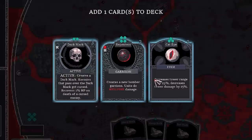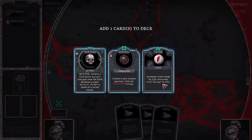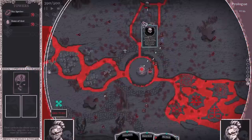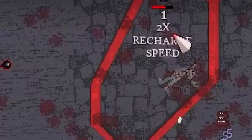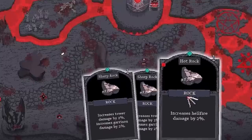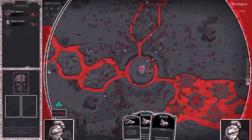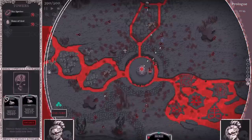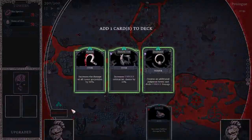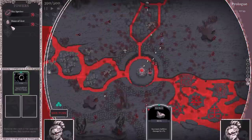Cateye increases tower range by 25% and damage by 15%. I think I'm going to go with the dark matter — it gives us two times recharge speed, which we're probably going to rely on to maintain decent health. In the meantime, I might just merge two rocks and see what we get. Oh there we go — we've got a Judgment Tower, which gives us unholy damage. Oh no wait, we do have unholy damage, I'm an idiot. So I need a hellfire tower.